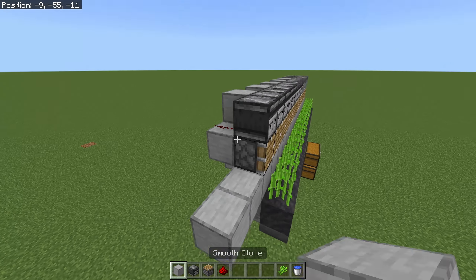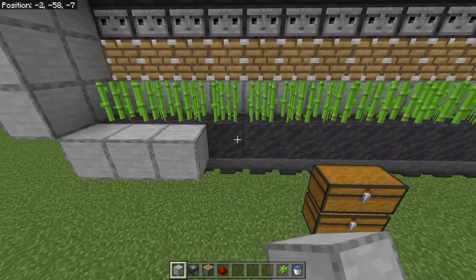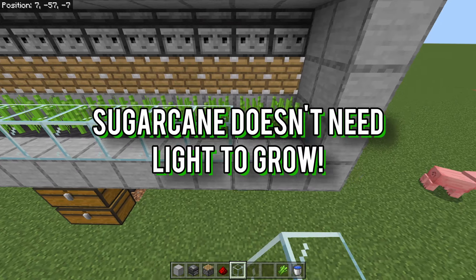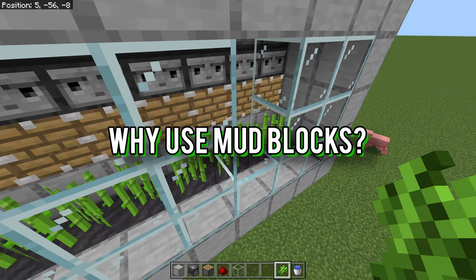Now we need to block everything in to make it look kind of nice and neat. We can block in the bottom as well, and just so we can see what's going on inside, let's put some glass down.